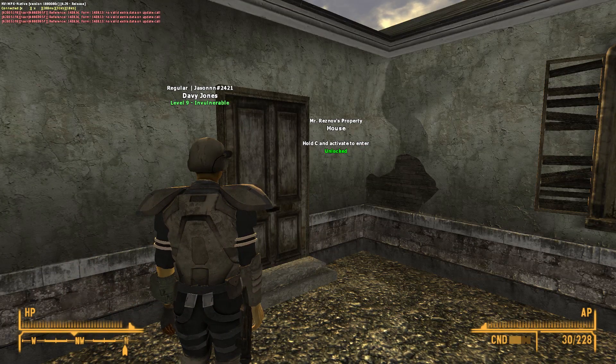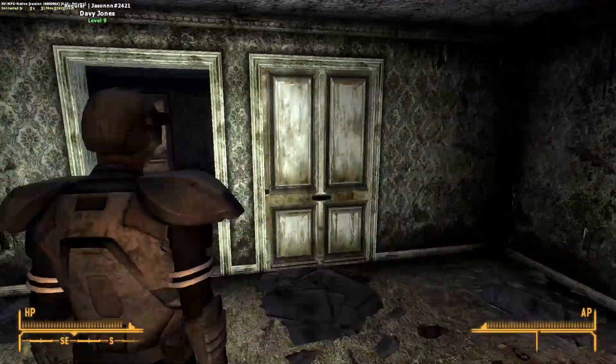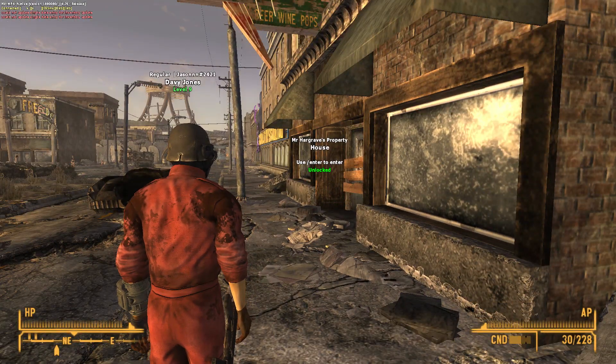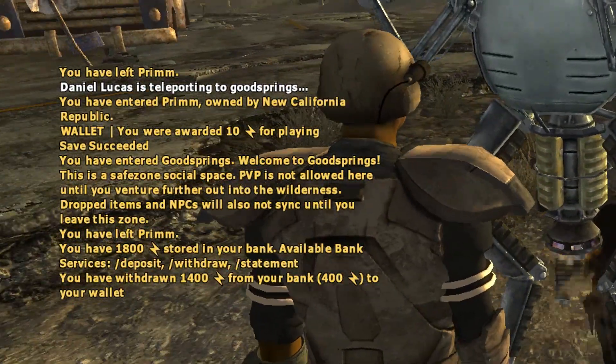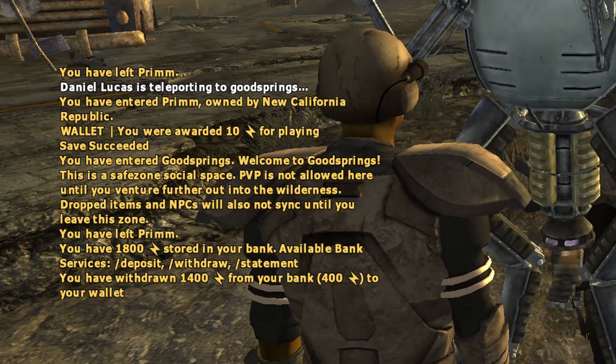There's a new player housing system added with interior base building, allowing players to buy and own their own permanent homes on the server. While playing, you must find a house around the Mojave Wasteland that has a special label at the door. If the house is for sale, you can purchase it with sparks — the in-game currency you accumulate while playing.